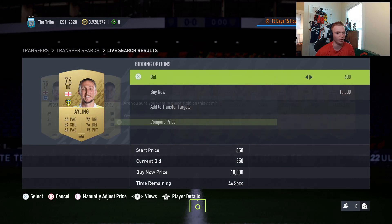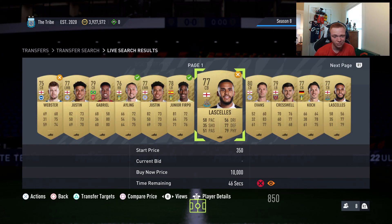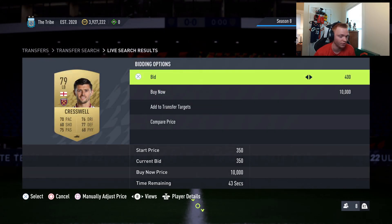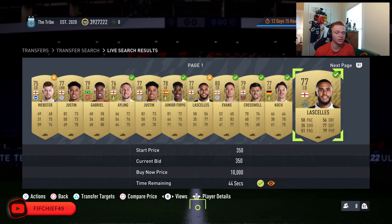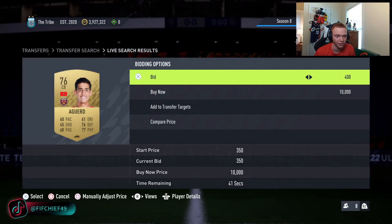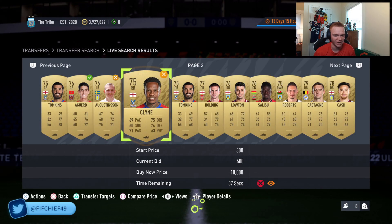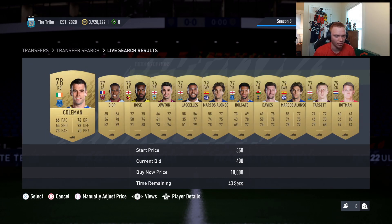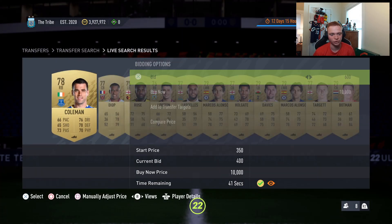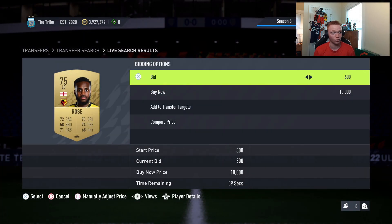There are a couple different ways you can go about this. The first way is obviously just your normal way of bidding where you go through and bid the lowest possible amount you can on every card. I don't use this method because it's such a contested filter that you're almost never going to win cards for like 300-350 — people are just going to outbid you. So rather than bidding really low and getting outbid, what I like to do is what we call bidding a flat rate on each card — I just go through and bid 600 on every card.